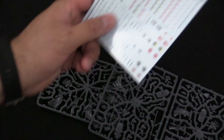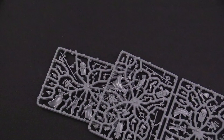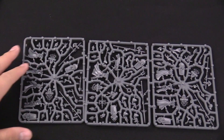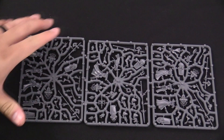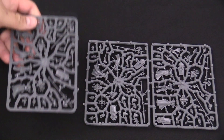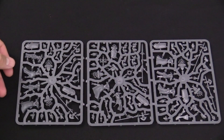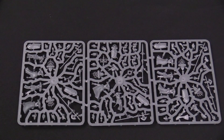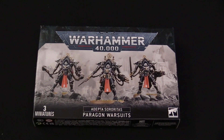There's a mini rules card on the back if you don't have the book, though you should get the book. You also get a water slide transfer sheet, which is very handy. The sprue set is essentially one big sprue broken into a couple of sections — three mini sprues, however you want to look at it. It's a neat unit, good for close combat; they're pretty beefy for Sisters with their shields, making them a bodyguard close-combat option. Looking forward to seeing what the community does with these models.